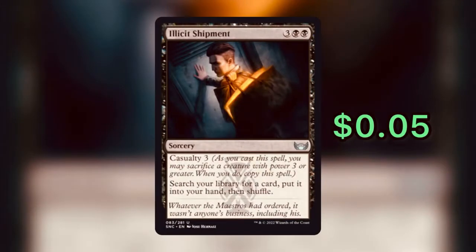That'll bring us to Illicit Shipment. It's three generic with two black, a sorcery, and it has casualty three, which reads: as you cast this spell, you may sacrifice a creature with power three or greater; when you do, copy the spell. It goes on to say: search your library for a card, put it into your hand, then shuffle. This card is amazing — when you play it for five mana, you can sacrifice a creature with power three or greater.